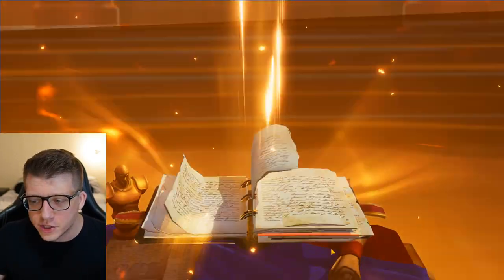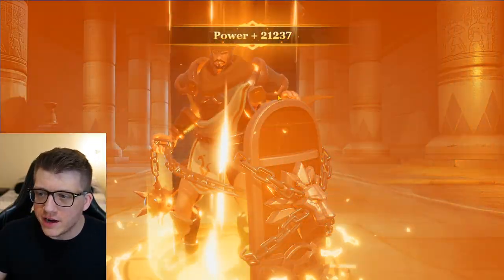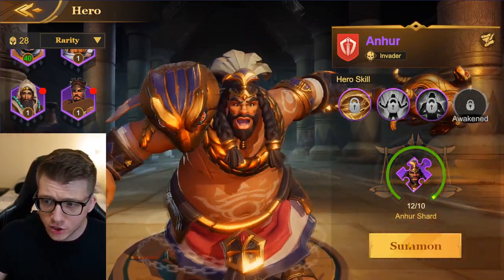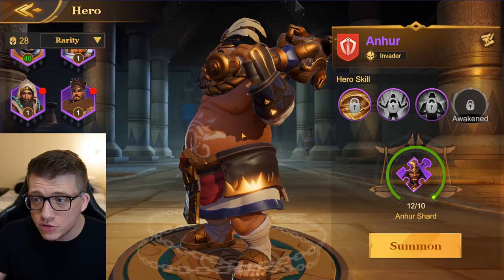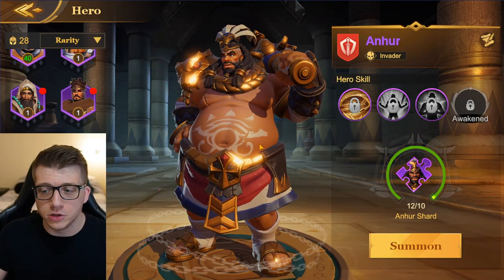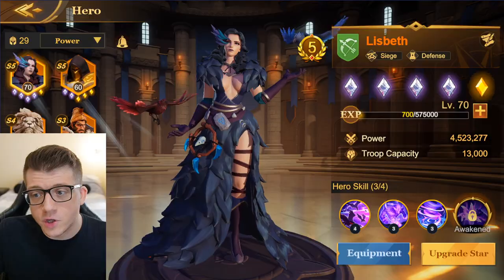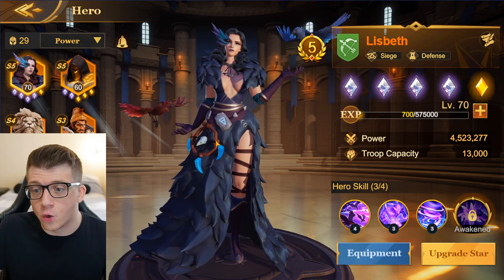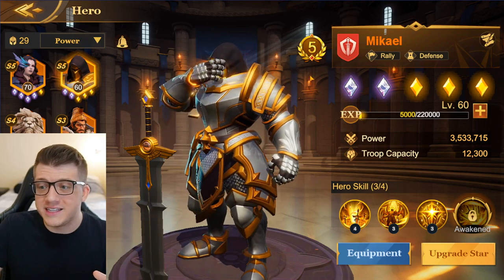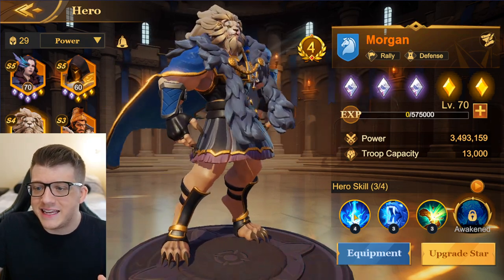I got lucky with two legendary shards in one five-pull and now I'm not getting any more. But we got enough shards to summon Sargon — he looks sick with his cool shield. And we can summon On'er too — look at the snake head on his shoulder and the snakes on his club. Let's summon him.